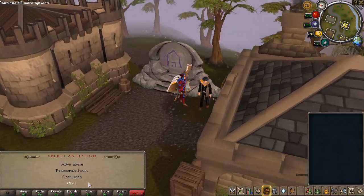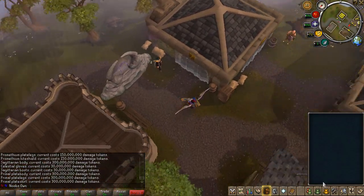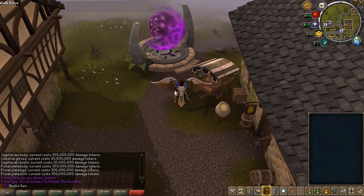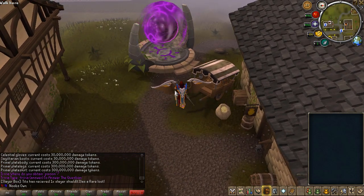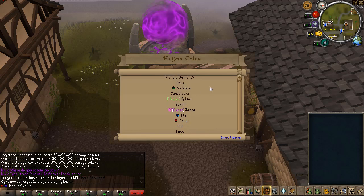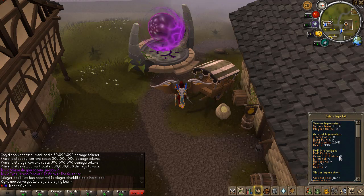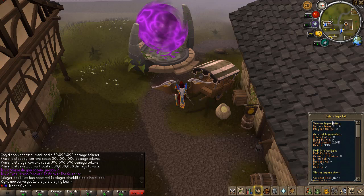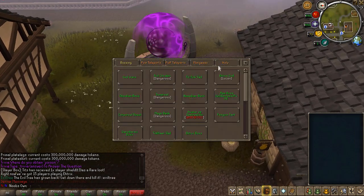You have some basic thieving stalls here to train Thieving, and an Estate Agent right here which you can use to build your house and train Construction. It's worth mentioning that Atrix is a brand new RSPS — it released just a few days ago and already has 15 players online, all legit. There's also a player panel where you can check your account info and how many players are online.